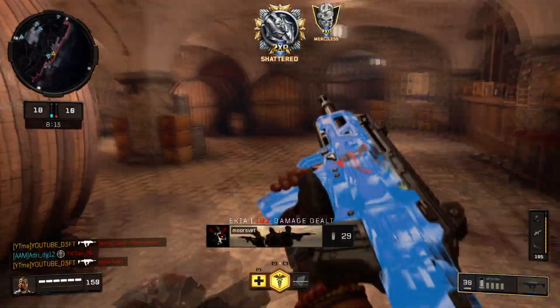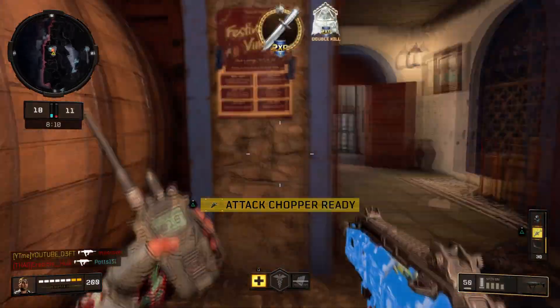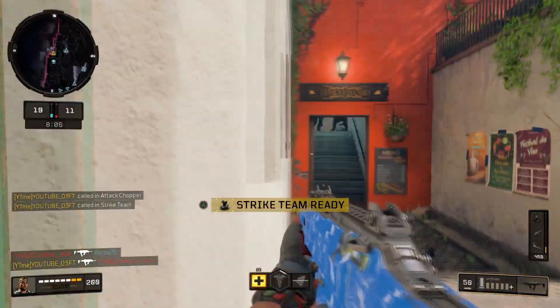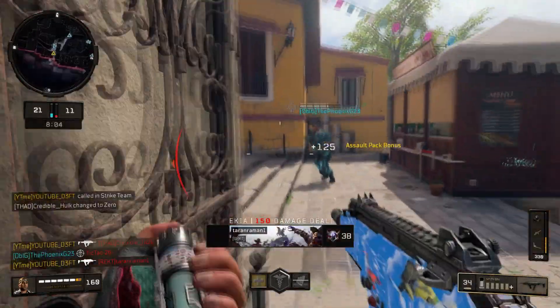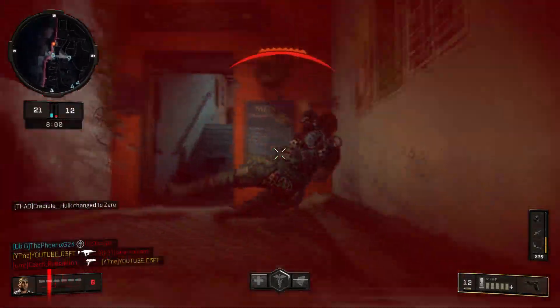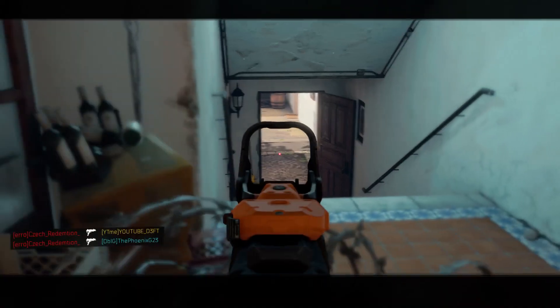We'll get him. Close to streets already. This gun just shreds, man. I think Seaside is like the best map for this gun. As we get clapped by someone sitting behind — I'll take a wire.